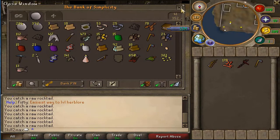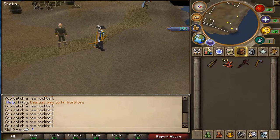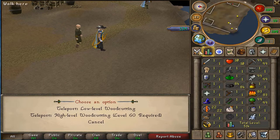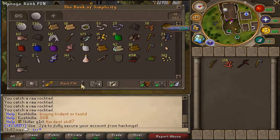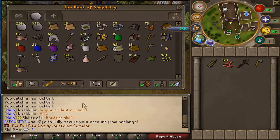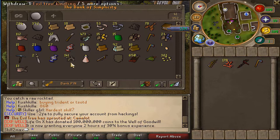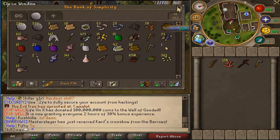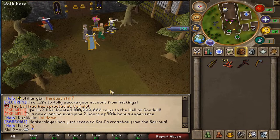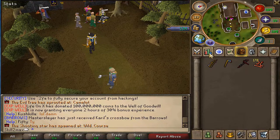My next method is the Evil Tree. You use the command colon colon tree and it tells you where it is — it's currently at Camelot. What it gives you are Evil Tree kindlings, which can be sold for 100k each or in the store for 75k. Super easy, and you can get up to 400k worth at a time if you get there right at the start. For Stardust, you use colon colon star — it tells you where it is — and you can buy specific things with stardust that can be sold for more.